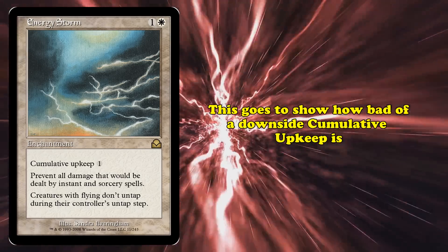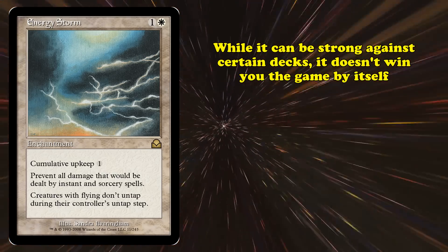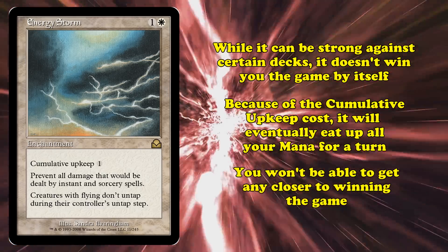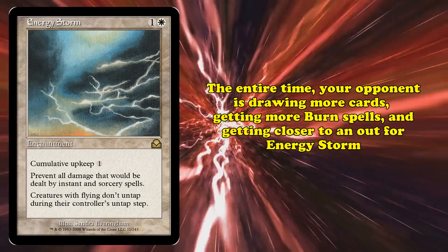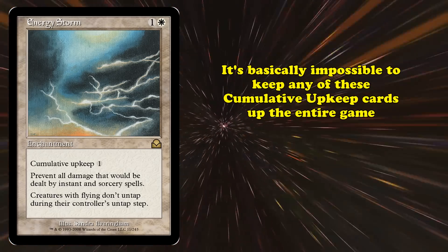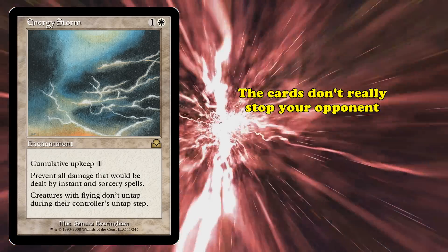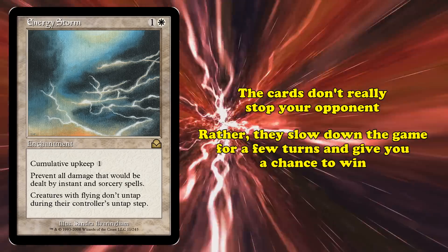This really goes to show just how bad of a downside cumulative upkeep is. While it can be very strong in certain decks, it doesn't win you the game on its own. Because you have to play more and more mana to keep it around, it very quickly starts eating up all your mana for a turn, making it so you can't get any closer to winning. Rather, you'll be using your entire turn to stop your opponent from winning, and that whole time your opponent is drawing more cards, filling their hand with more burn spells or getting closer to an out for Energy Storm. It's basically impossible to keep cumulative upkeep cards up for the entire game, so your opponent will eventually get all their cards back online.